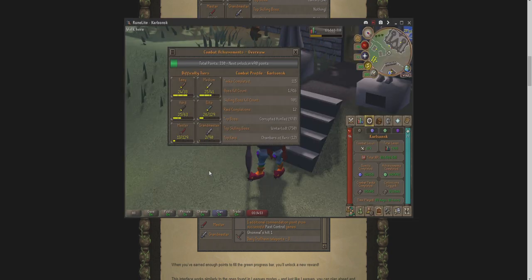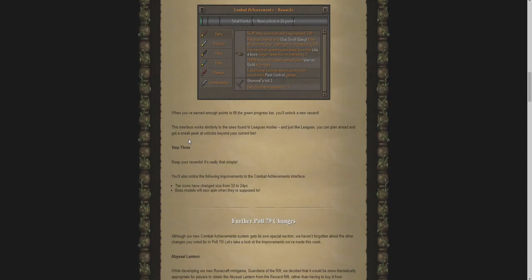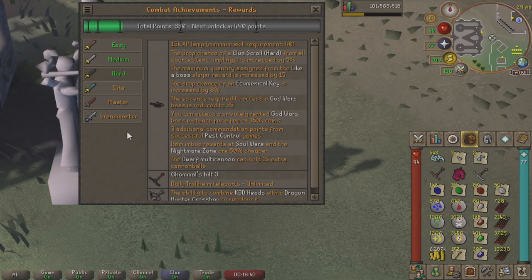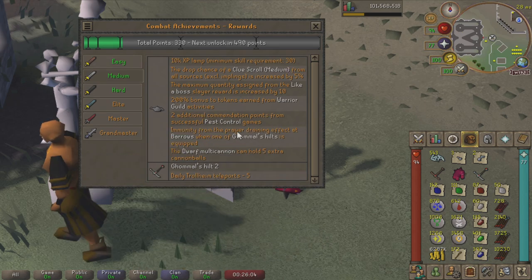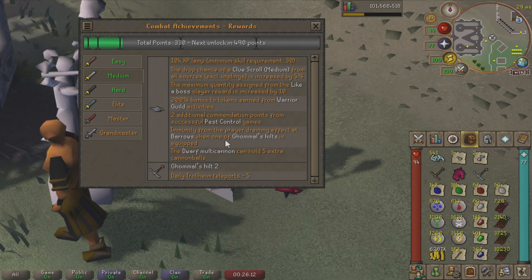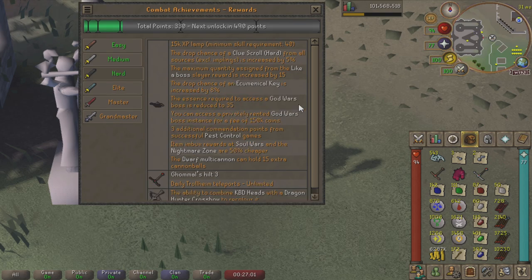This is actually really nice because if I want to get the Elite rewards, I can now do Grandmaster and Master tasks as well to get there quicker as they're worth more points. And in some cases, some of them are actually easier depending on what I have to do. I actually think this is a really good change, and you have to do all the tasks regardless if you want to be a Grandmaster. From the easy tier, we have a 5% increased chance to get easy clues, which is pretty nice. From the medium tier, I have immunity from the prayer draining effect at Barrows while wearing one of the normal's hilts, which I'm going to be doing from this point on because I won't need prayer pots ever again there. We also have a 5% increased chance for medium clues.